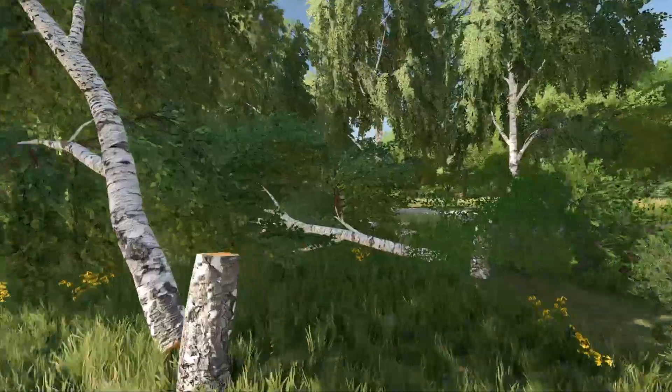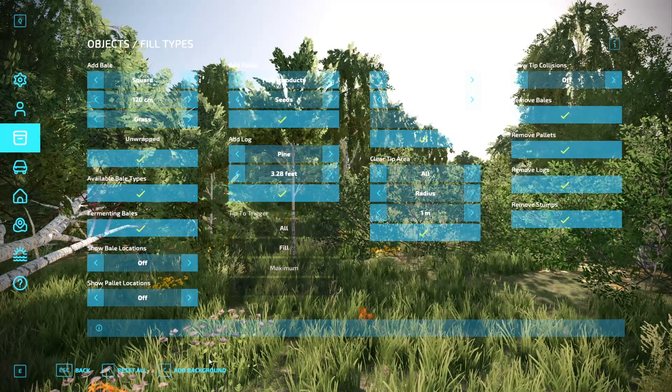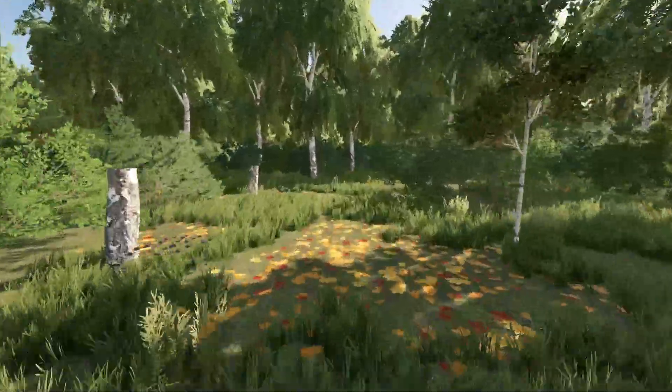Okay, so you got your trees all cut. Now open your Easy Dev mod. Go to the Objects/Fill Type tab. On the right side, you will see 'Remove All Logs.' Press the check mark button. Then you will see 'Remove All Stumps.' Again, press the check mark button.